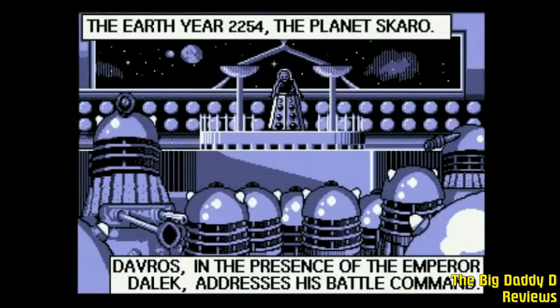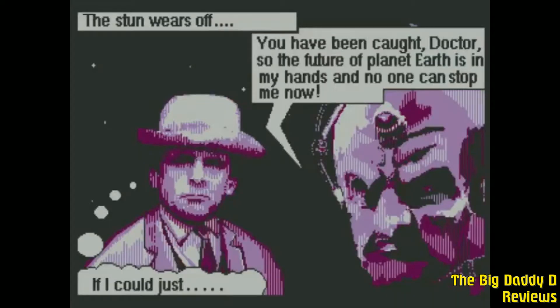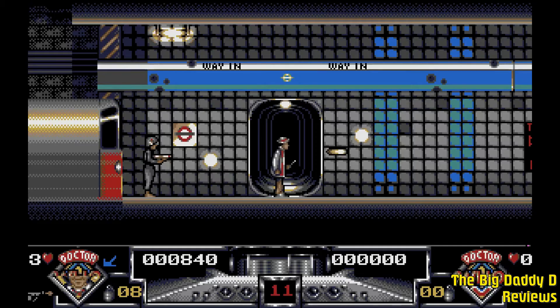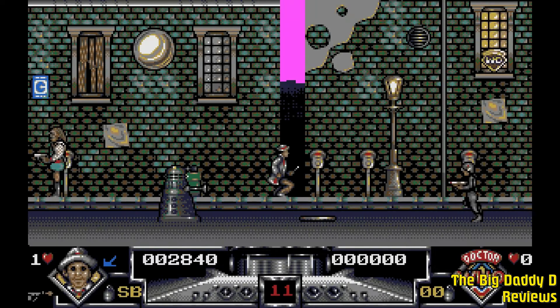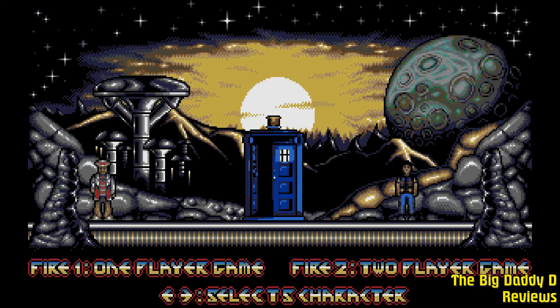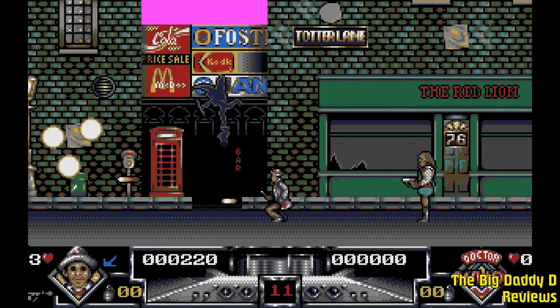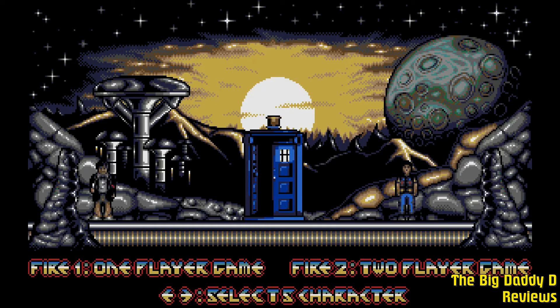The storyline here is that Davros, who is fearful of humankind's technological advancements, has decided to invade London and turn it into a Dalek-making factory. The game takes us back to the Seventh Doctor, Sylvester McCoy, which makes sense as the game was released in 1992. Although for some reason you can also play as Tom Baker's Fourth Doctor and even Patrick Troughton's Second Doctor. If a second player joins in, they can play as a UNIT agent or as the Seventh Doctor's tomboy explosives expert, Ace. Unfortunately you can't have two players going at the same time — they have to take it in turns.